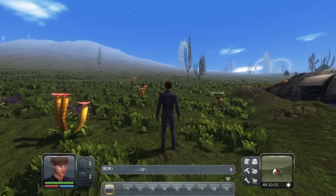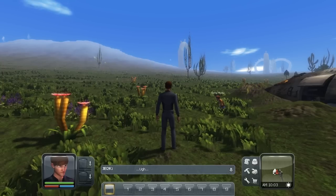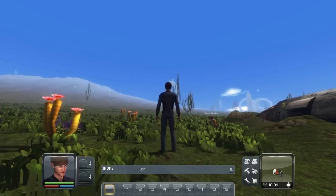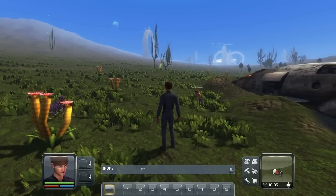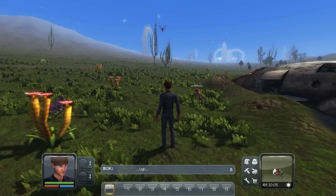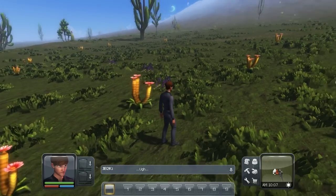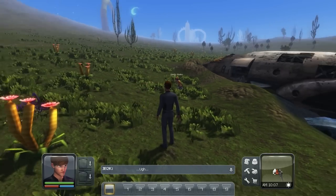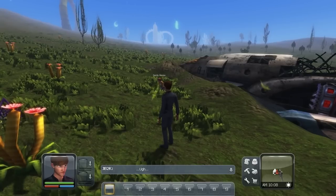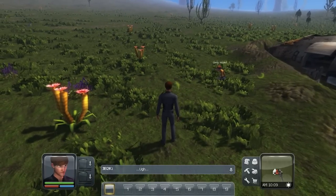Here we are, just spawned in after a crash landing on the planet. Playing on quite low settings because it's a little bit dodgy at the minute — probably just because it's in alpha — so the view distance isn't great and it's not too smooth looking around, but it's looking nice. We're going to go talk to Gertie over there and figure out what's going on.